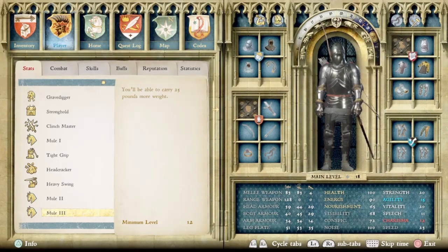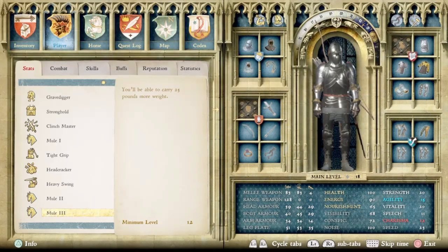Especially if you don't want to be caught after you kill or knock someone out. Next up at number four we have the Mule skills — that being skills one, two, and three.